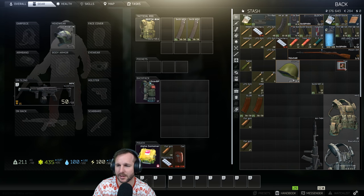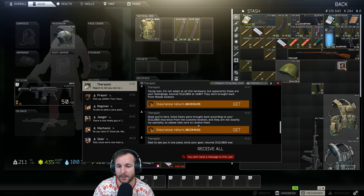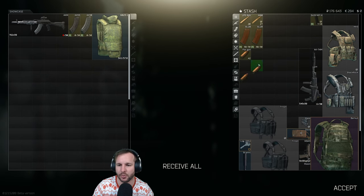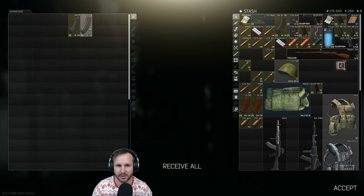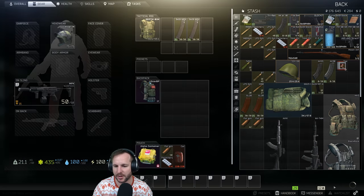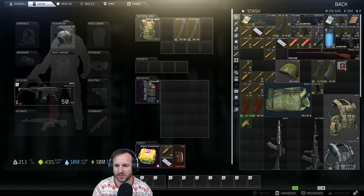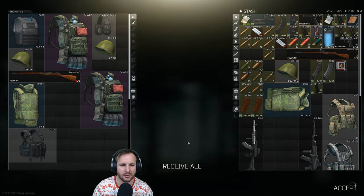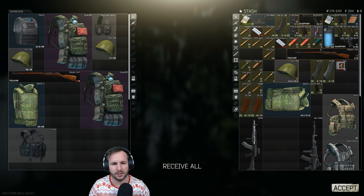Hopefully it should go pretty smooth. We have a lot of insurances to claim - I accidentally insured with Prapor a couple of times. We have an AKM here but I don't want to use this on factory; I want to save it for the Shoreline quest where we're going to kill guys with an AKM. Did a quick look - that scav got out with it, so it's all good.